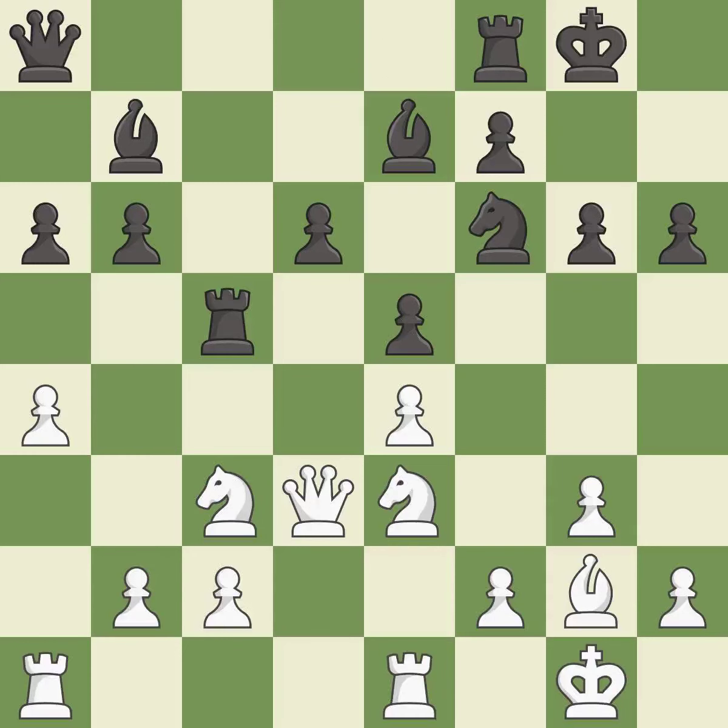Castling gets the king to a safer square out of the center of the board, while also developing a rook. Castling to the same side of the board as the opponent avoids some of the attacking associated with opposite-side castling — it is best. This misses a much better move — it is a mistake.